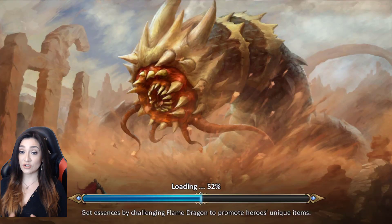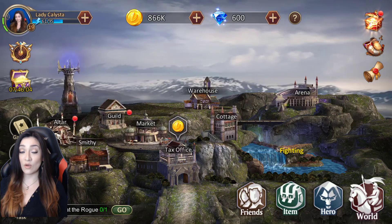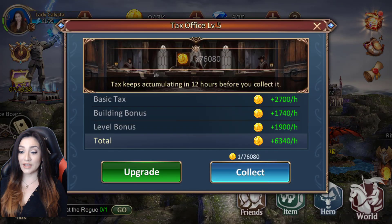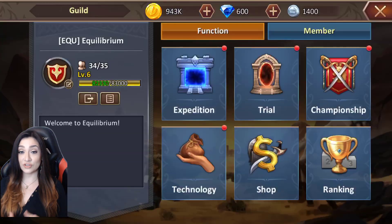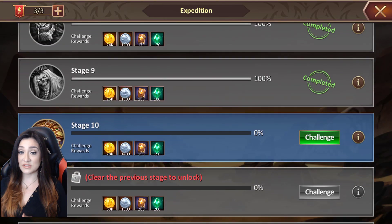I wanted to switch gears because there is a lot in this game. What I want to show you here is the inside of our castle. In addition to that whole world where you're fighting with heroes, you're also managing your internal castle. There are guilds in this game — my guild's name is Equilibrium. You're able to do a bunch of stuff with your guild: expeditions, setting up different teams.